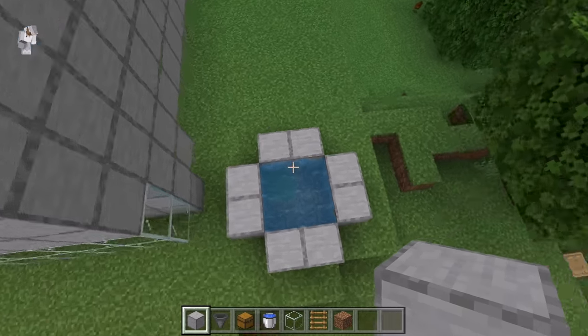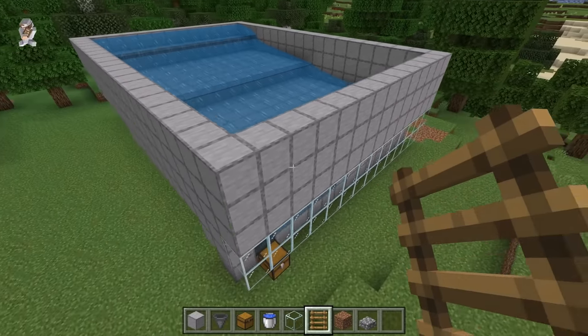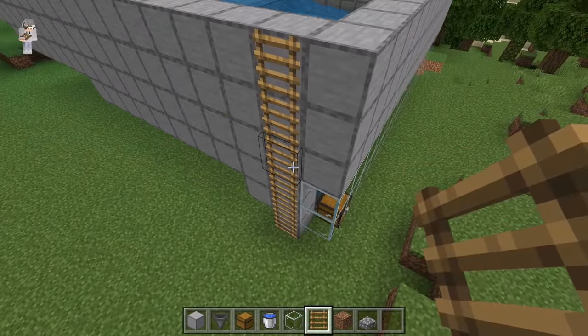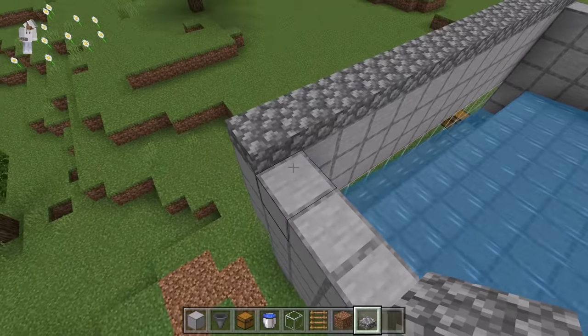Now fill in and break your infinite water source. The next step is to place 6 ladders over here. Those ladders will allow you guys to easily access the top of the farm. Now place slabs on top of these walls. These slabs will prevent mob spawning on these walls.